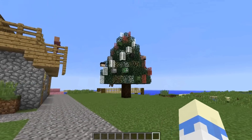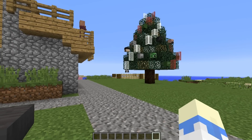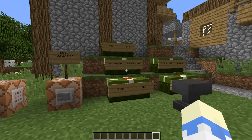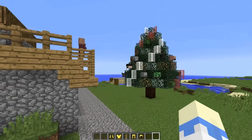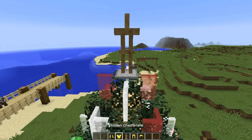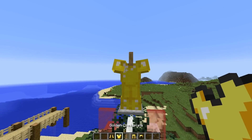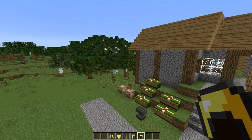Now the only thing we really have left is the Christmas star. I couldn't really find anything which works all that well as a star, so I'm going to put on more of an angel type thing instead, just using an armor stand and some gold armor. I'll chuck this up here — got some boots, leggings, and the chestpiece.